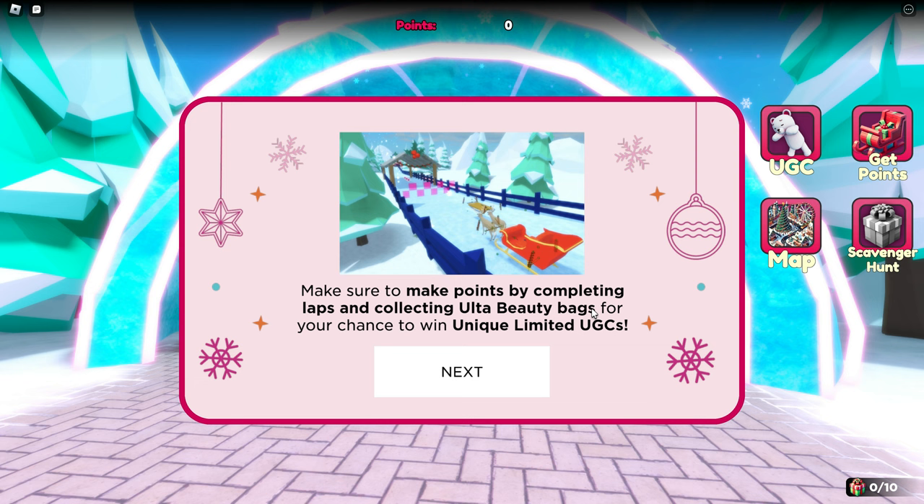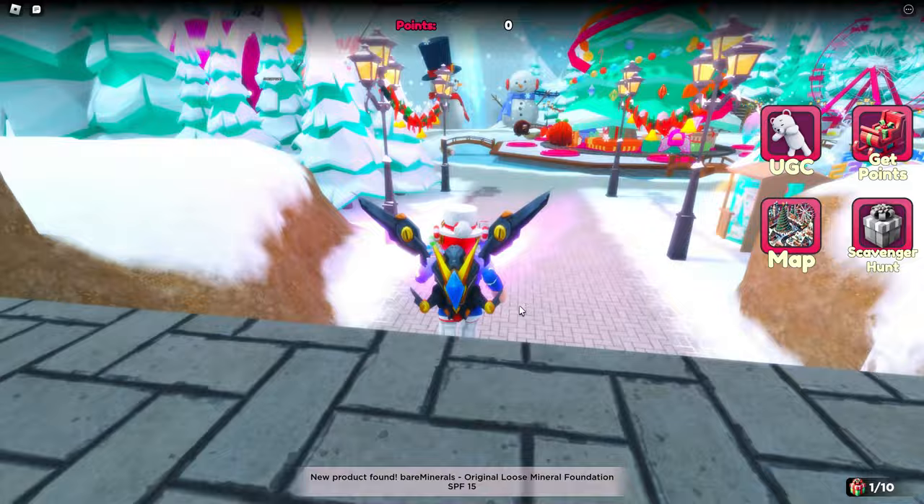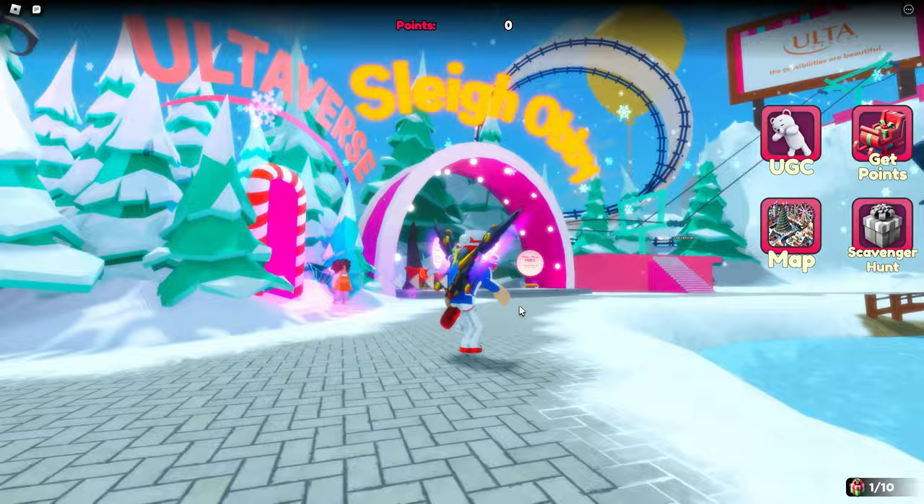Each lap of the sleigh obby in the game gets you points — you get a sleigh to go through. There's also an AFK area where you can go to get points. It's all about getting points, and really it doesn't take much effort. You can just do the AFK thing or quickly get points by going through the sleigh obby.